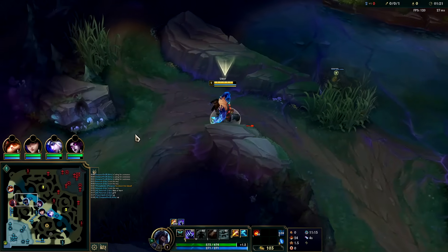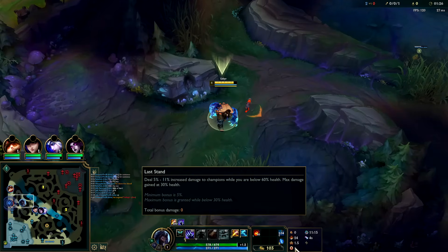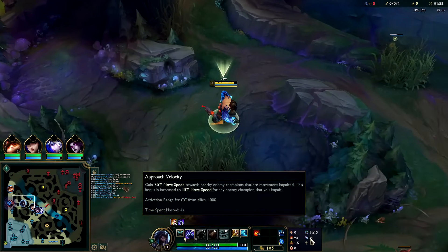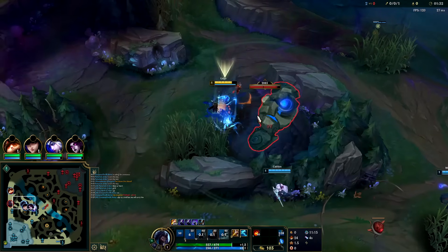With that said, Udyr is pretty much blind-pickable. For runes we have Conqueror, Triumph, Haste with Last Stand, alongside Free Boots, Approach, and Double AP. The combo is auto-auto-Q, auto-auto.